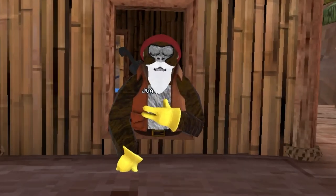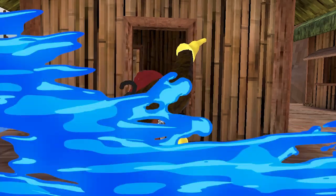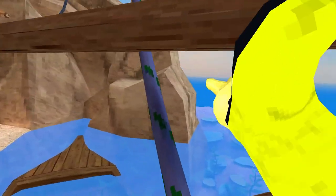Guys, the next challenge is we're only going to be able to use one hand, like a pirate who has one leg. Anyways, let's sail to the next public lobby. Alright, challenge starts now! Oh my god, it's already difficult — swimming is so slow. Oh god, lava monkey!